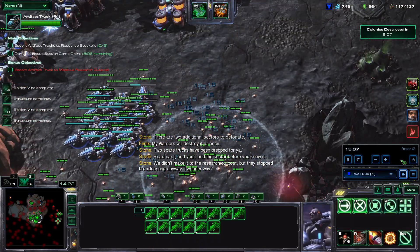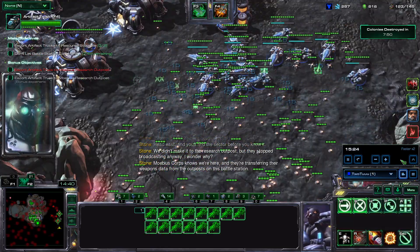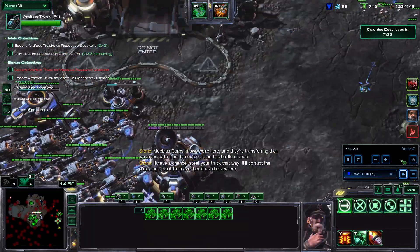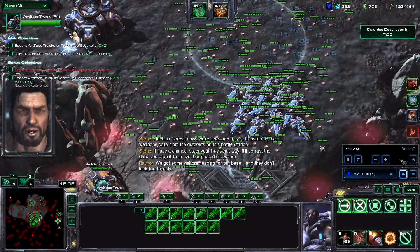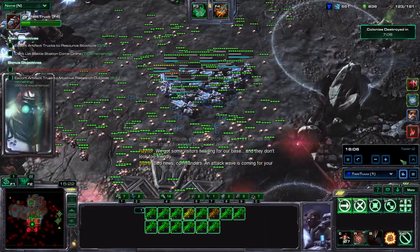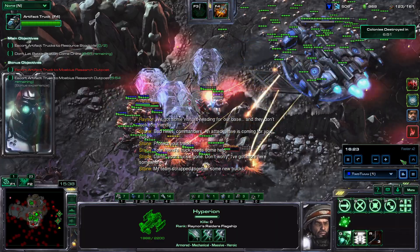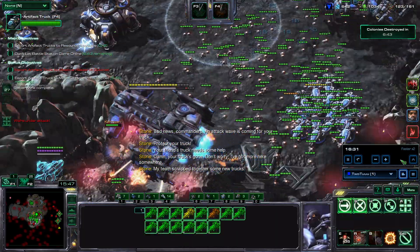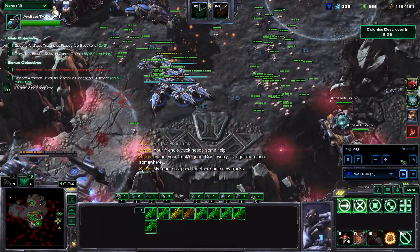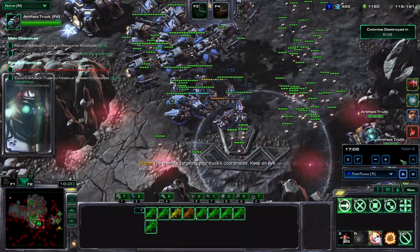I probably also should have built the supply depots at the natural, but it's okay. I'm going to pull the trucks to the bottom because the escort wave and the 15-minute wave are going to spawn around the same time. I want to do the same thing as I did with Nova — two trucks plus vultures to bait Kerrigan's apocalypse. Now we fight them, finish them off. The second truck wave will come soon, so I'm going to pull the trucks to the bottom so it spawns there. With the remaining Hyperion time, kill some stuff — I mainly want to kill the DTs.